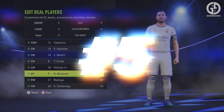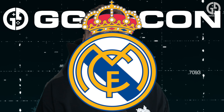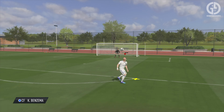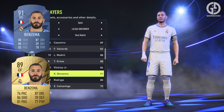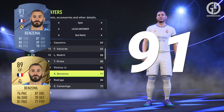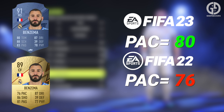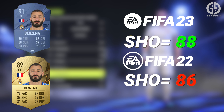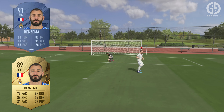At number five, we have the always reliable Karim Benzema from Real Madrid — also a contender for best beard in the game. Benzema has been around since the beginning of time in FIFA, and even more incredibly, he just keeps getting better. His base player rating sees a huge increase from 89 to 91. Benzema's pace takes a huge jump from 76 to 80, and he'll be even more reliable with an increase in his shooting stats. His passing and physicality also see a slight increase, whilst dribbling and defending remain the same.